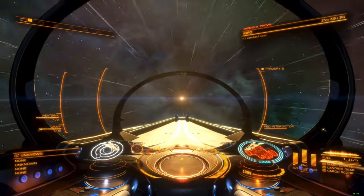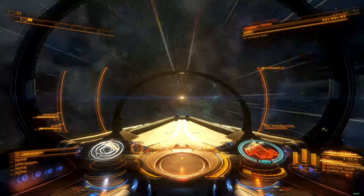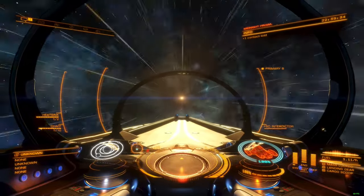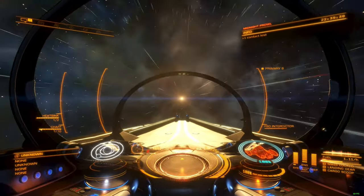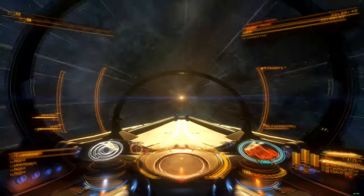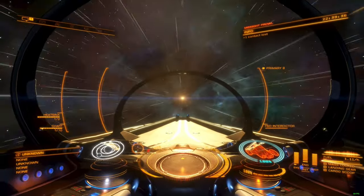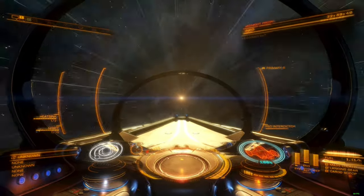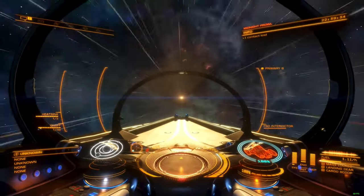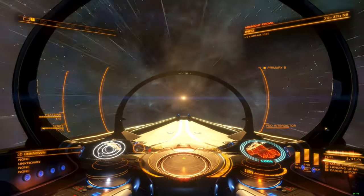Like Skyrim, Elite Dangerous is packed with loading screens. But unlike Skyrim, these loading screens are tastefully integrated into the gameplay experience. When you enter or exit supercruise, execute a hyperspace jump, glide to a planet's surface, raise or lower a landing pad, or enter or exit your ship, the loading and unloading of specific assets is hidden behind the animations or scripted sequences that play.